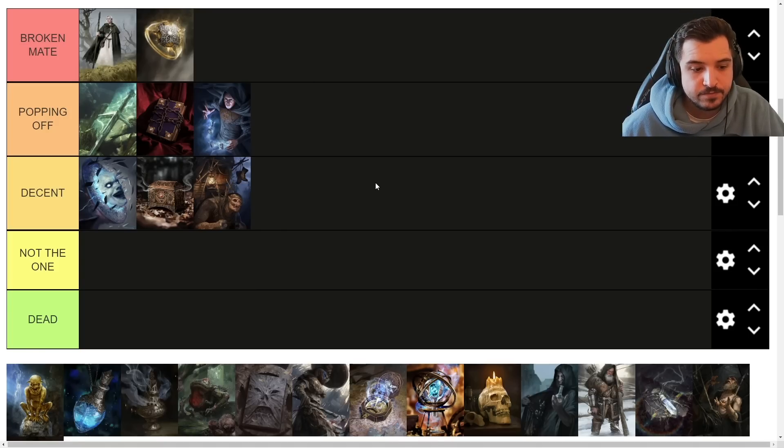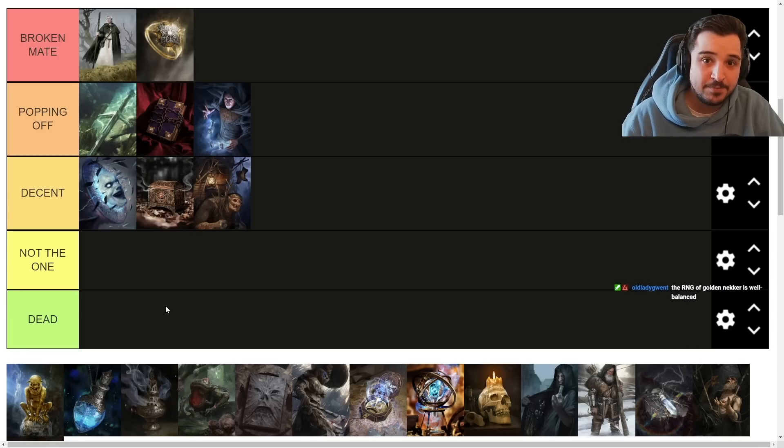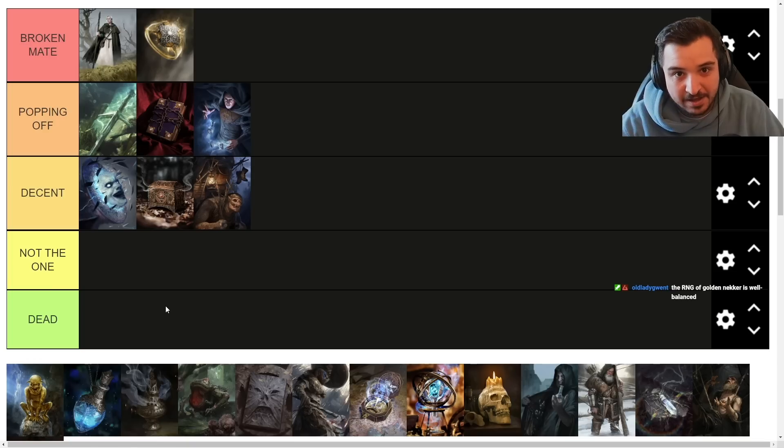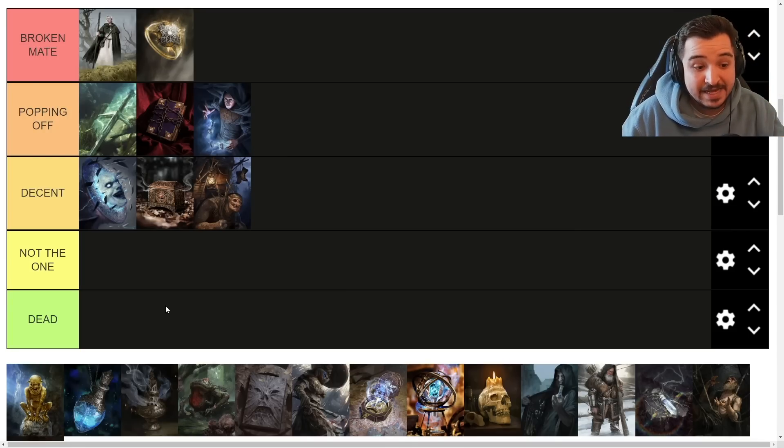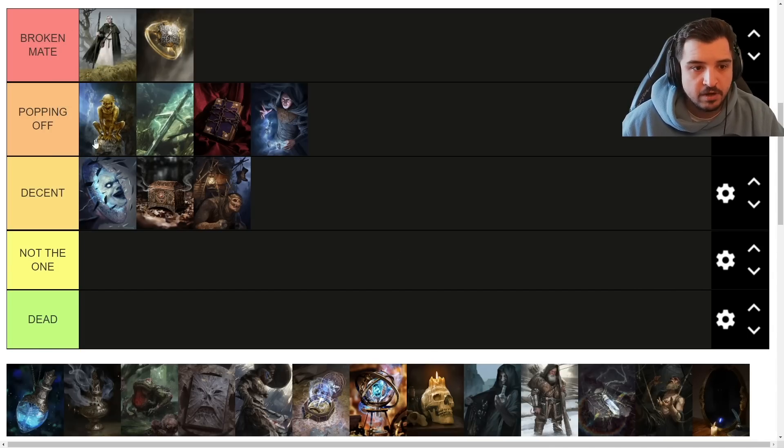Golden Necker — I don't think it's broken, but this is the best card of the expansion and what's made the expansion so good. It almost deserves its own tier. How has CDPR managed to develop a card that lives up to the hype? It's incredible. It's opened up so many interesting decks — you can use it in mill to mill early, or play Salamander twice. It can't go anywhere but Popping Off — it's just the top of that tier.